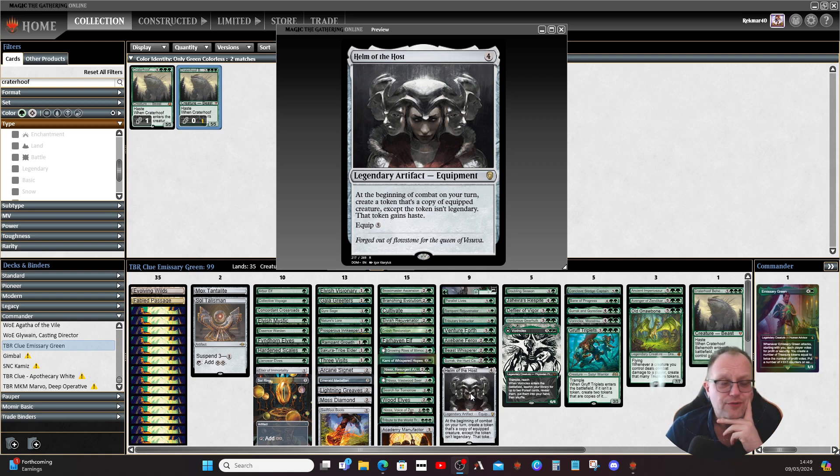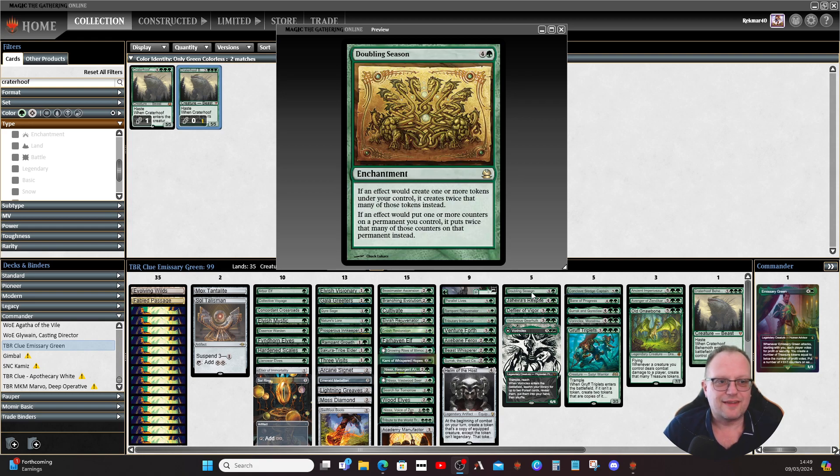Helm of the Host — I playtested this deck once and got Helm of the Host equipped on Emissary Green, and having two or three Emissary Greens in play is pretty scary. When they attack you have to vote for each one, and it gets very scary very quickly. I still think Helm of the Host is one of the best equipments ever printed.